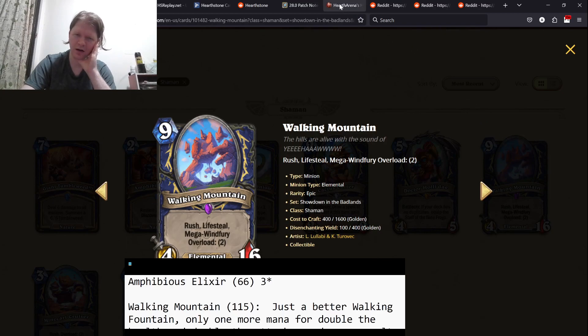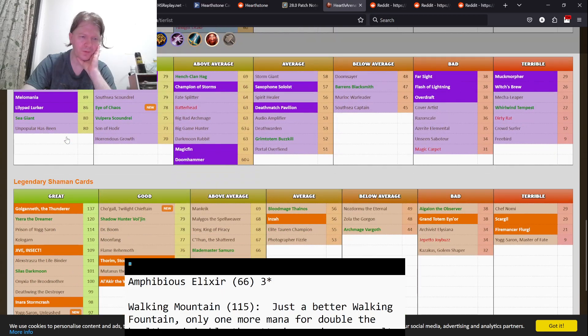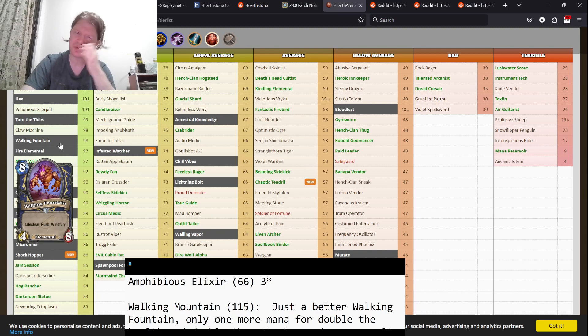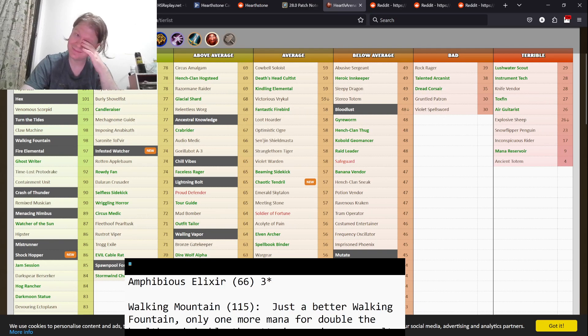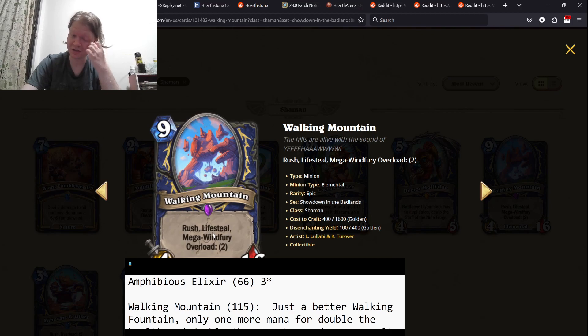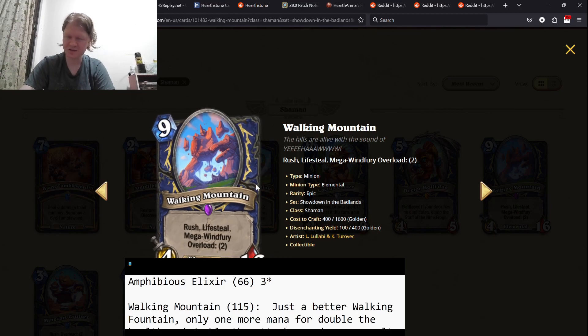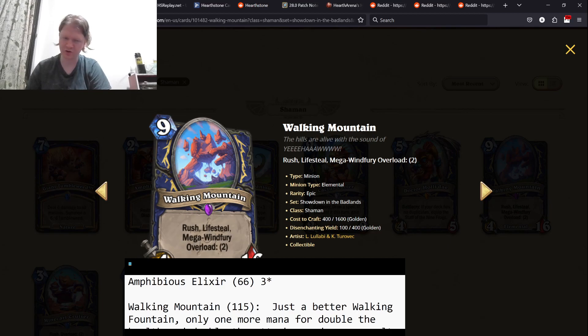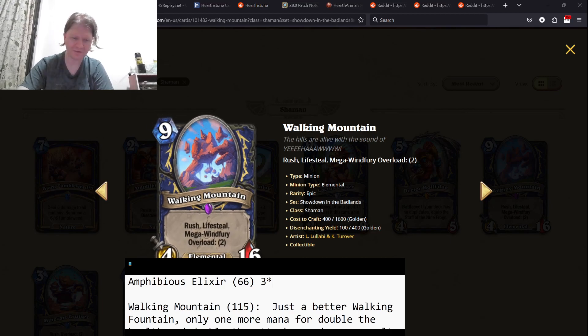Walking Mountain. Because, if you forget, we had Walking Fountain — eight mana, 4/8, Lifesteal, Rush, Windfury, rated 98. Walking Mountain is nine mana, 4/16, Rush, Lifesteal, Mega Windfury. Plus one mana, you get Windfury upgraded to Mega Windfury and plus eight health, and then you Overload two as well. If your opponent cannot remove it, your opponent just deals 16 to you. So obviously this is an insane card. It's a massive board clear, potentially just wins the game if it lives, and it's healing. It's a card you're always going to want to draft. Six-star card.